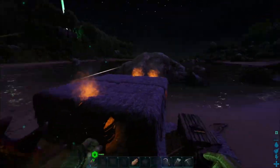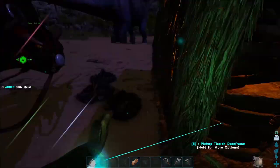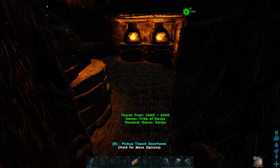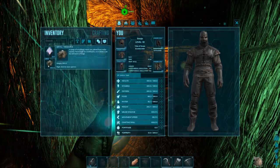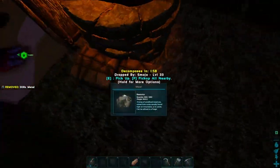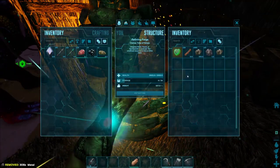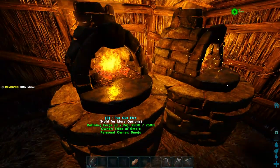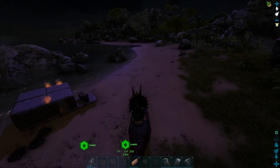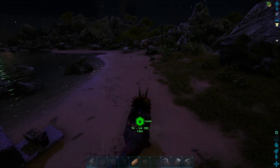Bronto saddle — yeah, that'll be a long-term goal because we're definitely not gonna be able to do that right now. Too heavy. Let's put about 300 metal in each forge and then move to the next one. We're gonna have you one day, bronto — one day! Alright, I'm gonna go ahead and mine up the rest of this metal. Once I have it all, I'll check you guys later.